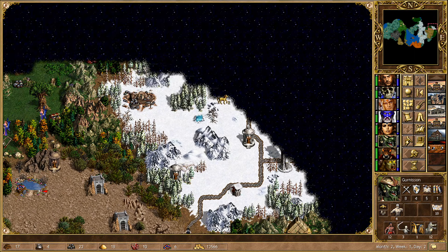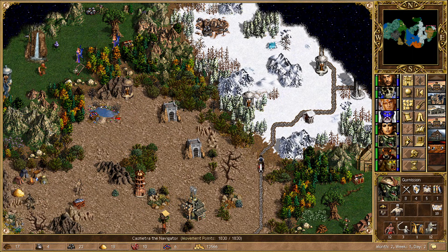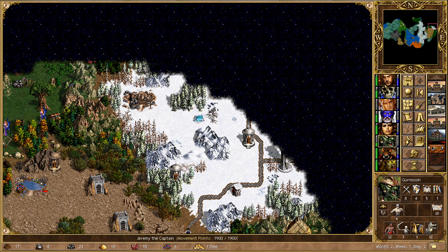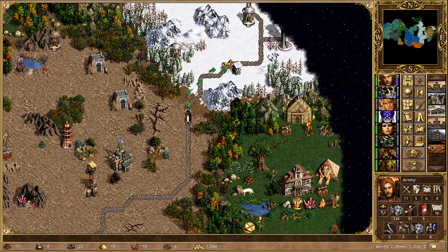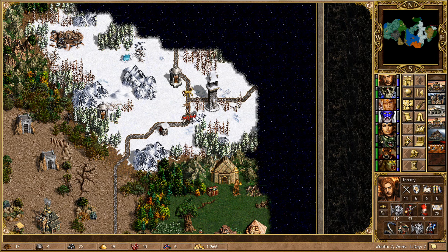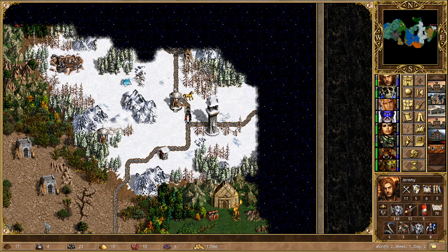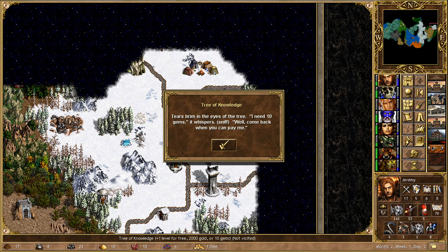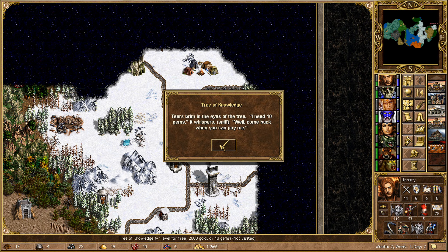We can see slightly further into the Snow Zone. I'm pretty confident Red has pretty freshly taken that off the Purple player, because we can see an abandoned ore pit. I'm just going to go for a straight push and ignore the magic well. A free level is hard to turn down, so let's just go for it. He needs 10 gems — I'm pretty sure we can do that.